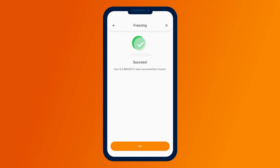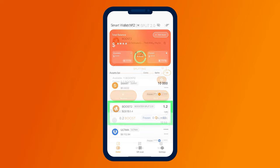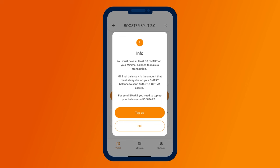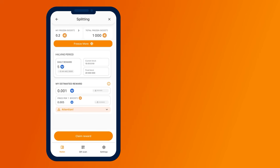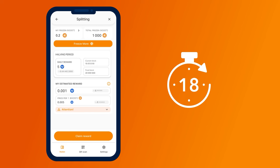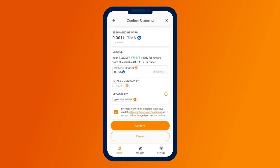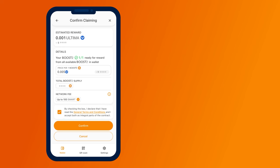The next step is to request rewards for the frozen tokens. You can get the first reward 24 hours after freezing. Select the Boost 2 token and click the Splitting button — it's located just below your balance. Please note that splitting requires smart coins in your balance, which are necessary to pay for the execution of the smart contract. If you do not have enough smart coins, you will be prompted to top up your balance. If you have enough coins, a screen with information about the current splitting status will appear. After 24 hours, press the Claim Reward button to request the reward from the pool. A confirmation screen will appear. Please note that if you use Smart Defender, you will need to apply the card to your smartphone to request the reward. Check the box confirming that you agree to the product's terms of use and press Confirm.